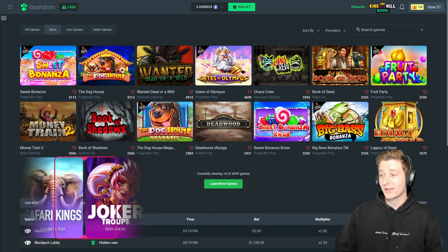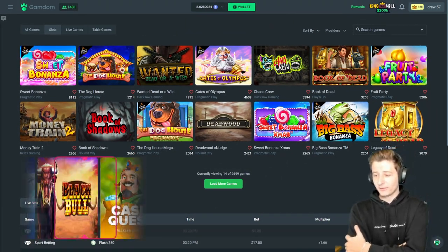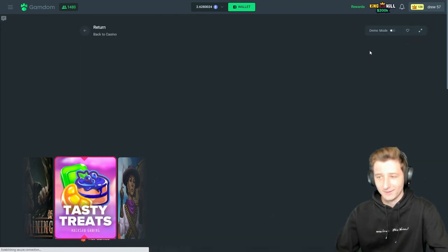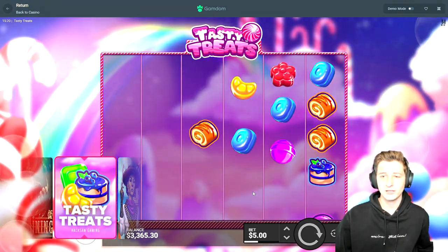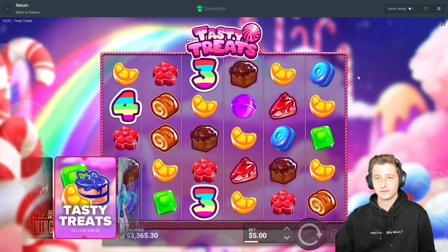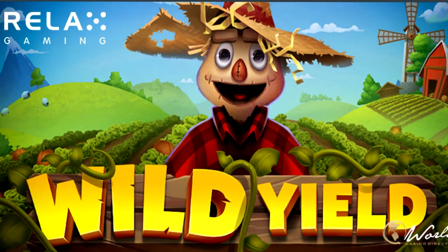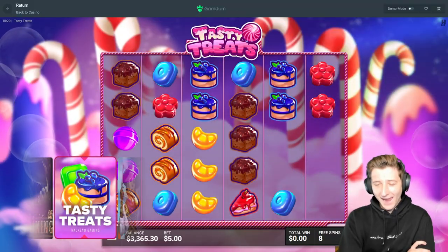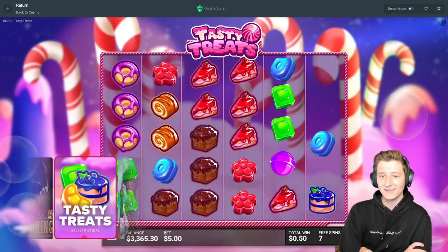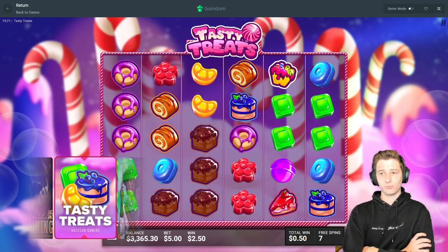All right, what's up guys? Today we're on Gamdom, we got the wheel in the bottom left. We're gonna spin that up right now to see what we're starting off with for the video. I haven't done a wheel spin video in a bit, and the last one we did — Tasty Treats — all right, great. Haven't done one of these in a long time, and last time we did it, we found out about Wild Yield, went there, and y'all already know what happened — we won 91k. That was probably three weeks ago.